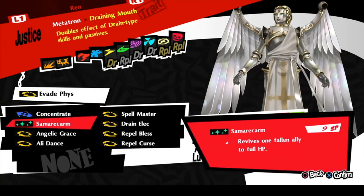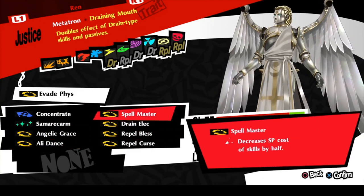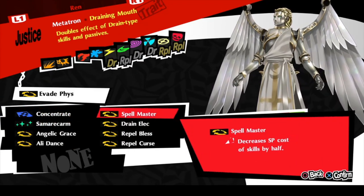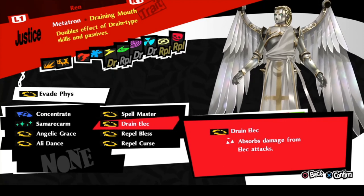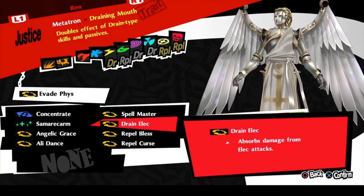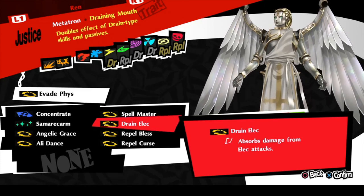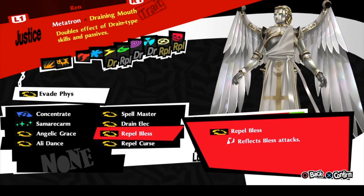For this build I was able to once again throw in Oli Dance and Angelic Grace. I threw in Spellmaster — even though these are just low-cost skills on their own, might as well get the max value out of it. I went ahead and got Drain Electric to cover the weakness to Electric, because Elementals getting the Observation Health I still find to be quite viable. And then of course Repel Bless and Repel Curse for the previous reason that if it hits, it'll reflect back.